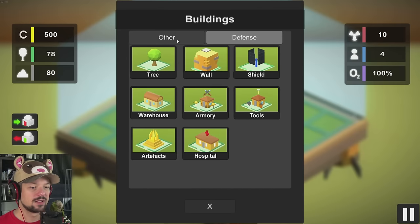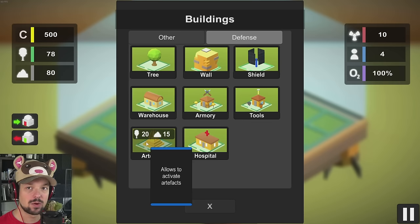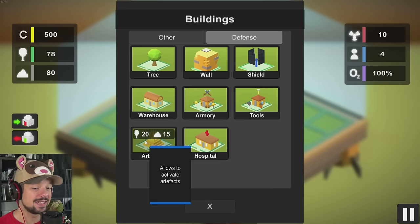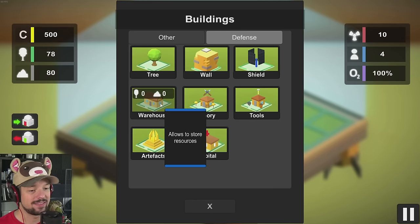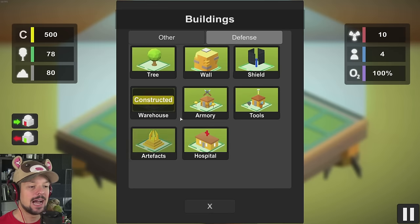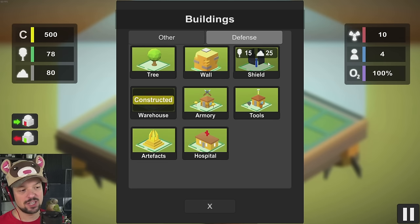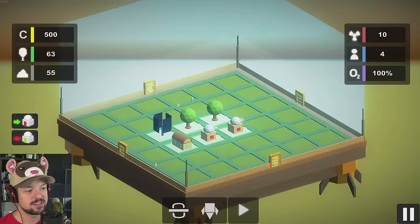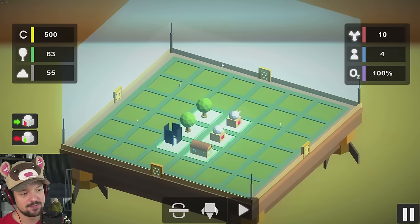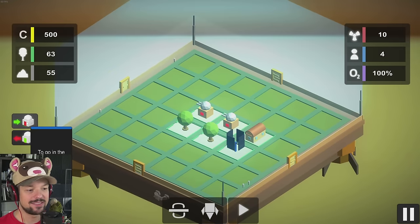We can also build an armory, tools, and hospital. It will tell you what it does once you hover over artifacts — we don't need that now, we can get that later. A warehouse is going to be needed to store resources once we go ransack, so I'm going to have to build one of those. Armory allows attacking enemy towers by means of people, which I don't really want to do. But I do want to create an energy shield — it's definitely worth it. Now there's a shield around our base. That's enough to go into space. You can send your people into your towers, which I will now do.